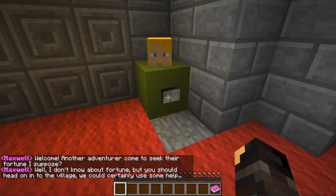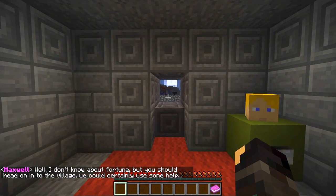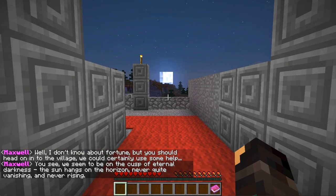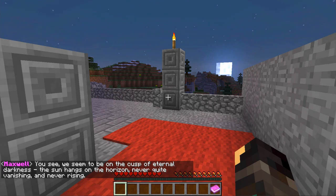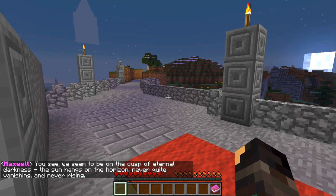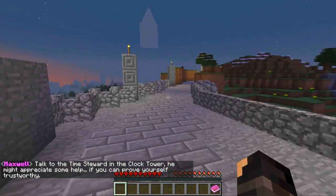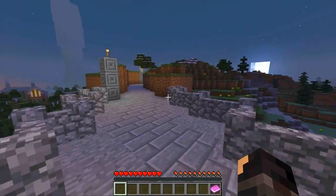Oh, this is an NPC! Right. 'Well, I don't know about fortune, but you should head on to the village — we could certainly use some help.' This is so cool. 'You'll see we seem to be on the cusp of eternal darkness. The sun hangs on the horizon, never quite vanishing and never rising. Take some time — talk to the time steward in the clock tower. He might appreciate some help if you can prove yourself trustworthy.' Okay, it's time to start a new adventure. I'm pretty excited.